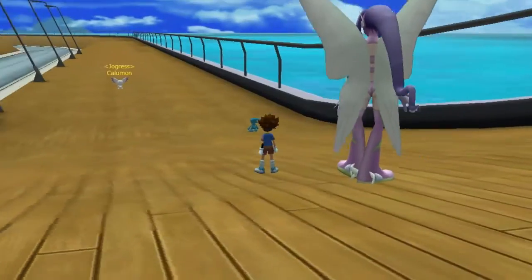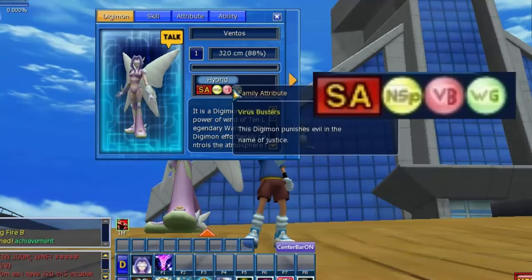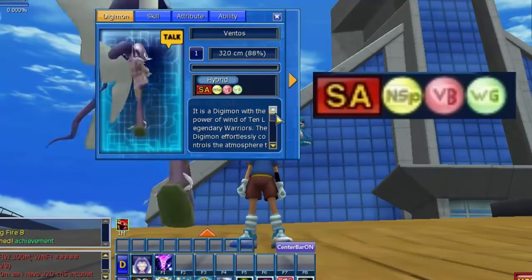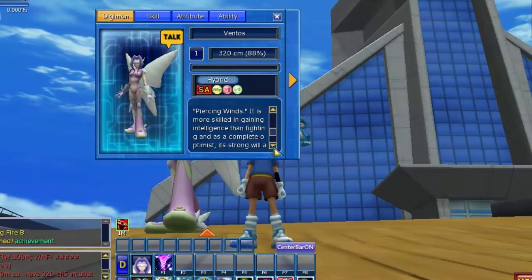Kazemon here is a level 3 Digimon. My Kazemon's size is 88%. She's attack type with short attacker. Her five ability fruits are Nato Spirits, Fierce Buster, and Wind Guardian.